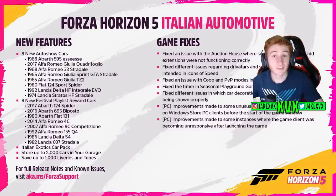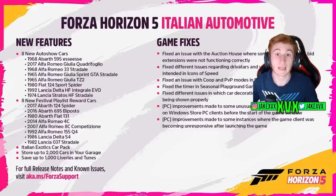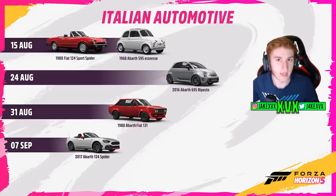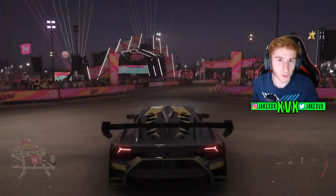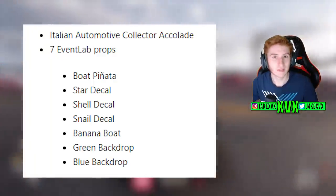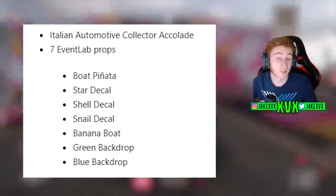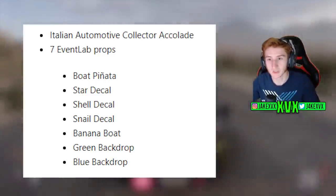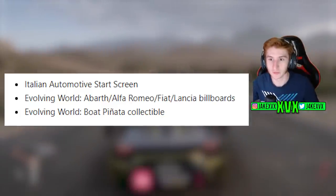The Series 24 graphics have been released. We can see the main features, the main fixes, and the main additions to Series 24. We've got graphics displaying all of the new Alfa Romeos and how and where you can unlock them, a similar graphic for the Lancias, and the same again for the Fiat and the Abarths. There are also some new Event Lab props along with a new accolade — you can see a list of the props on screen.